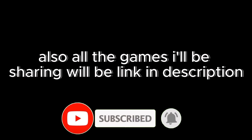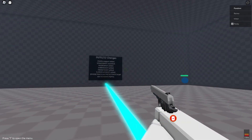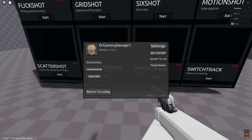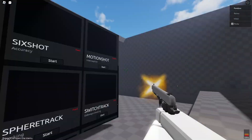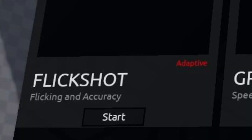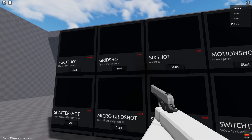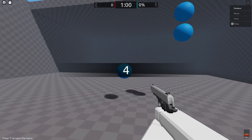The number one game I really suggest is Reflex Aim Trainer. This game is probably the best game ever. Just look how many modes there are — you can practice your flicking, accuracy, speed and precision, accuracy and interception. There's literally everything, even more modes at the bottom.